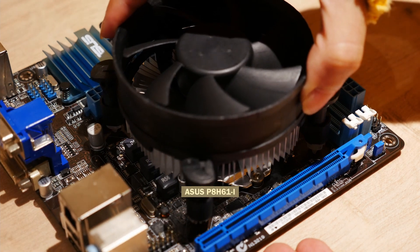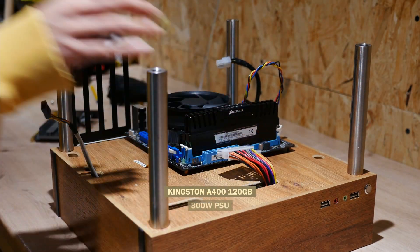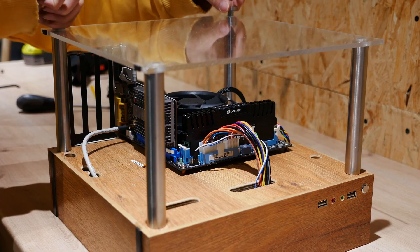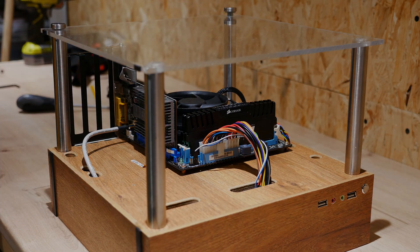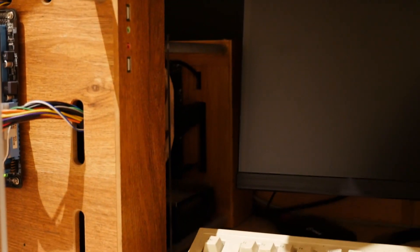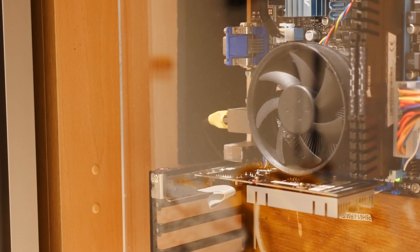The rest of our system is fairly straightforward: an Asus H61 motherboard, 8GB of Corsair Vengeance, a Kingston SSD, and a 300W PSU, which will provide the test bench internet via the ethernet cable, as well as screen recording via this capture card. It's janky, but at least it works.